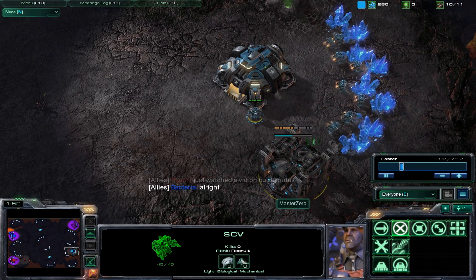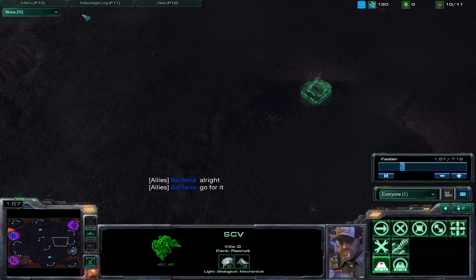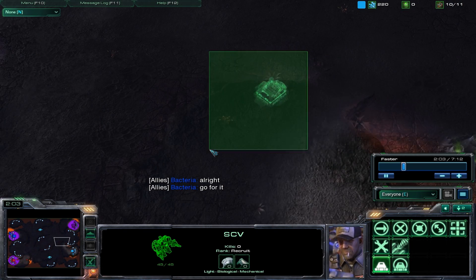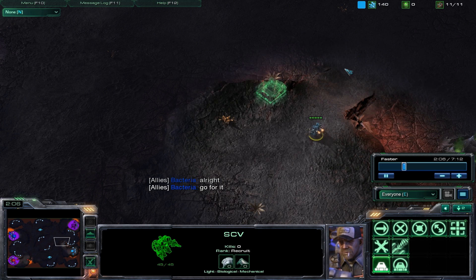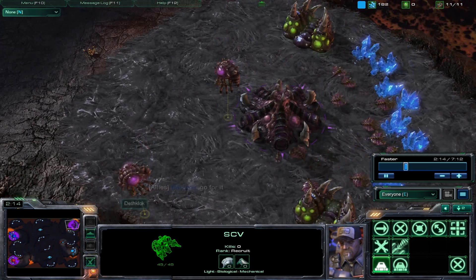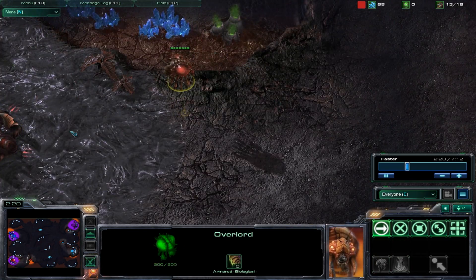I guess this is Bronze League, so I shouldn't expect too much, but it's SCVs just standing around. There goes that supply depot for the wall-off — walling off his ramp, not ramping off his wall. You have that Overlord going out, got two Overlords getting out there.